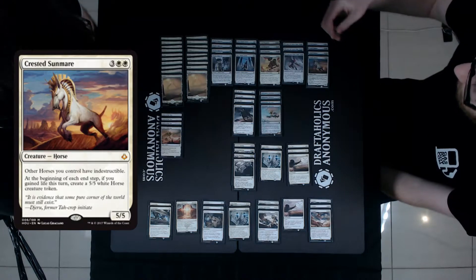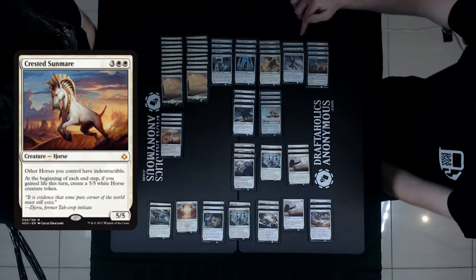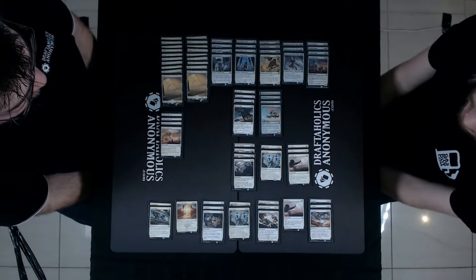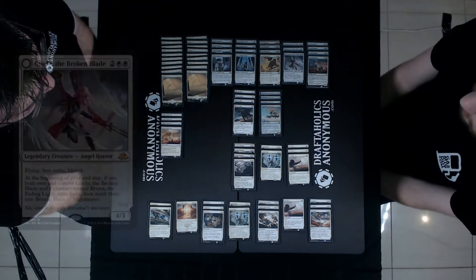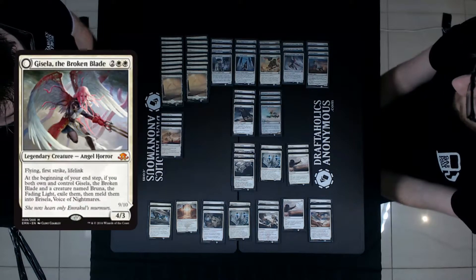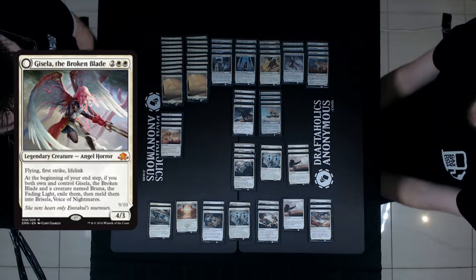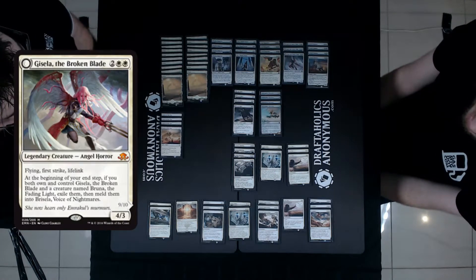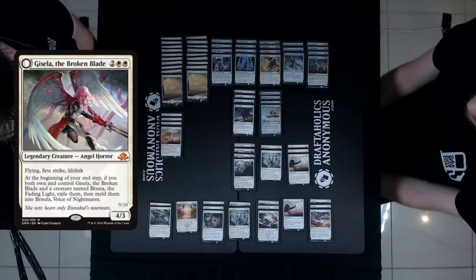Let's start at the top — Gisella is one of the best cards in the deck. The fact that it's got first strike means it's going to win combat against a lot of other creatures, and it gains you a large chunk of life. Then you've got Aerial Responder, which is kind of like a baby Gisella — it doesn't do quite as much but it gets in there and gains you a bit of life.